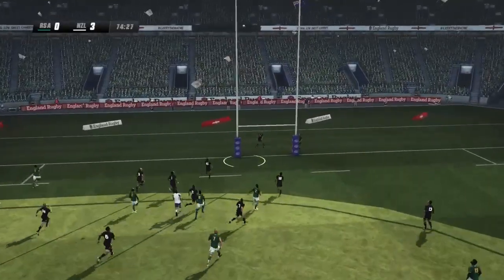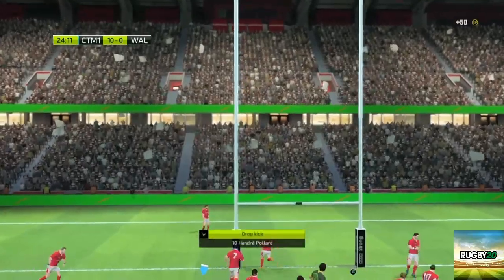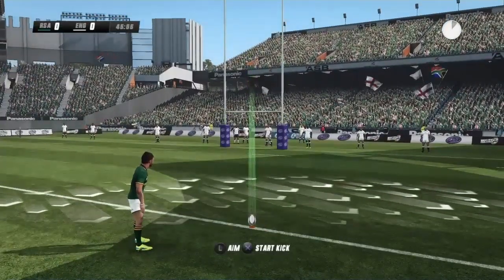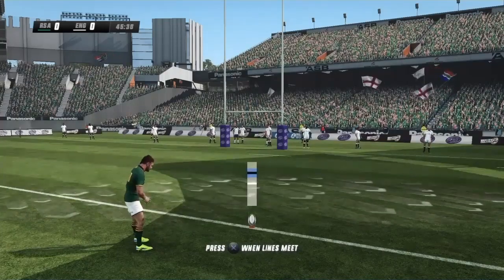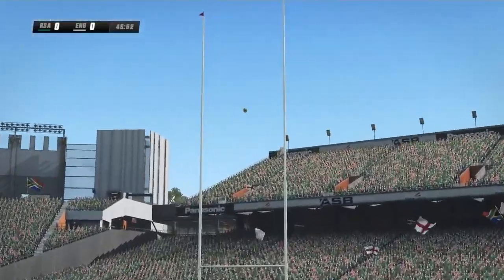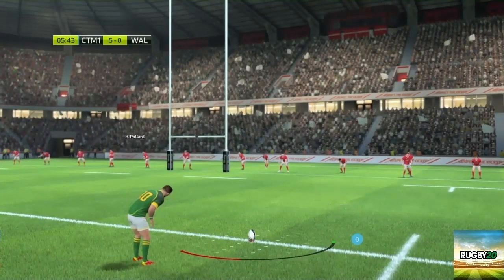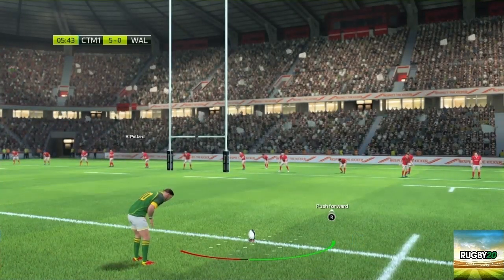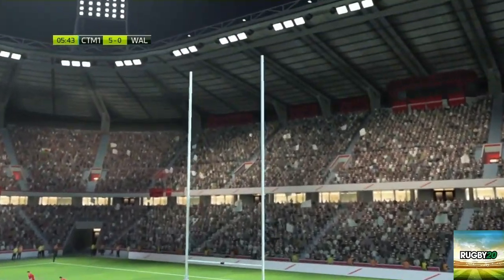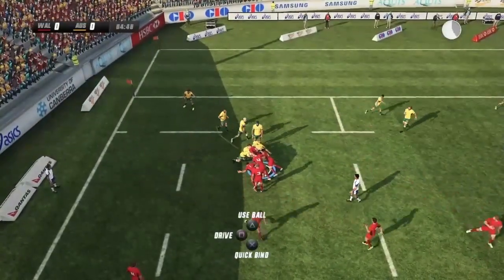Drop goals in Rugby Challenge 3 took forever — it kind of slowed down to give you an opportunity to do it — whereas in Rugby 20 you have to be a lot quicker to get the drop goal. Same with kick at goals: in Rugby Challenge 3 it was really simple and you didn't have to consider the wind, but in Rugby 20 you have to control your kick with the right analog stick and take the wind into consideration, which makes it a lot harder.